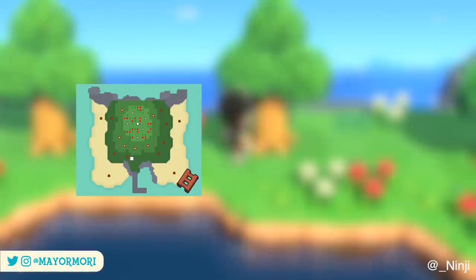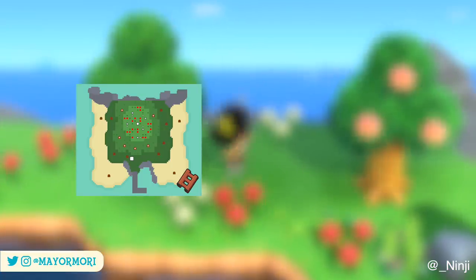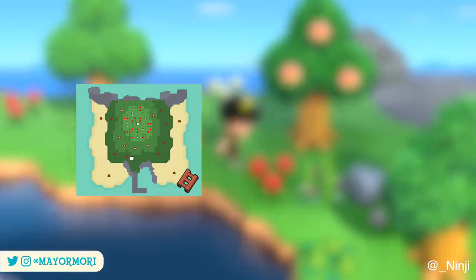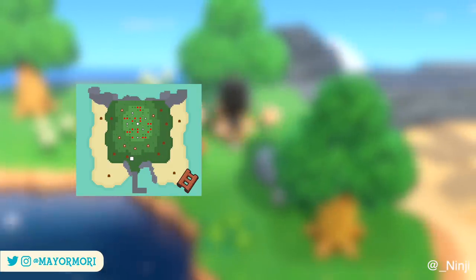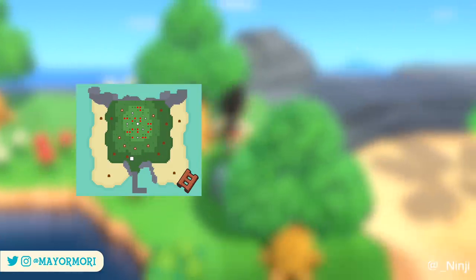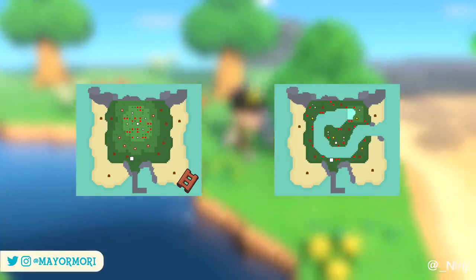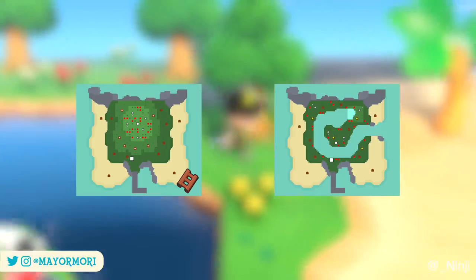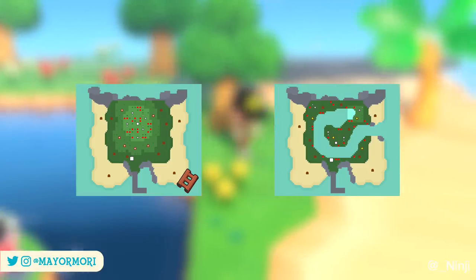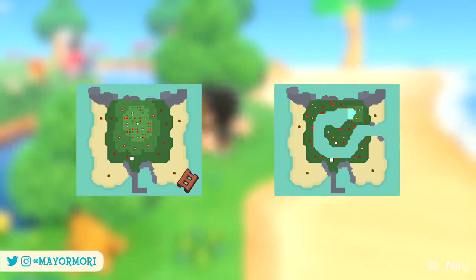There's an 8% chance of landing on the Mountain Island, which bears no rivers or ponds and is basically a large mountain. This island is a great example of one you'll never fly to if you're not carrying the ladder. There's also an 8% chance of landing on the Curly River Island, where you'll find less common bugs that tend to spawn around water such as dragonflies, pond skaters and diving beetles — it's a pretty good one to land on.